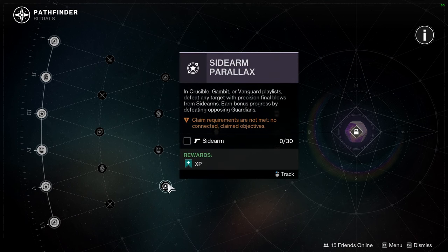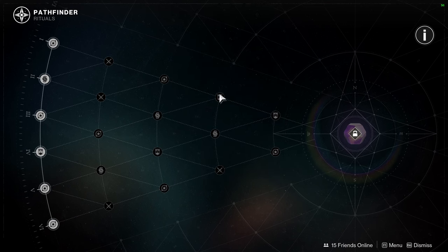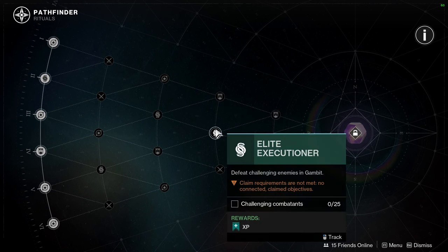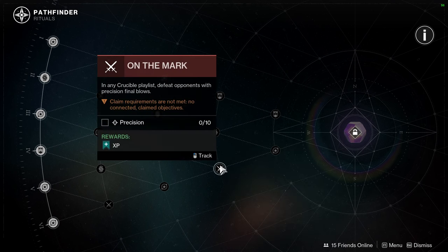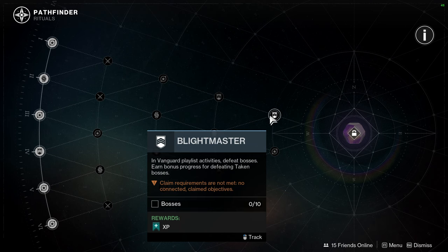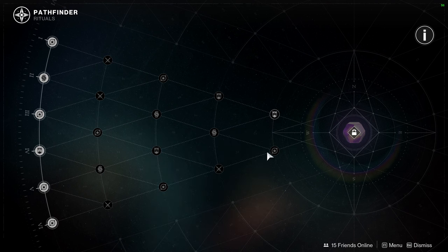We have Sidearm Parallax — 30 sidearm kills. Grenade Striker — 20 in Vanguard. Thank God, because in Crucible that would have been terrible. Elite Executioner — defeat challenging enemies in Gambit. Not hard at all. On Mark in Crucible — not bad either, especially if you just hit your shots. Blight Master — in Vanguard Playlist, defeat bosses. Earn bonus progress for defeating Taken bosses. Not hard, just more annoying.